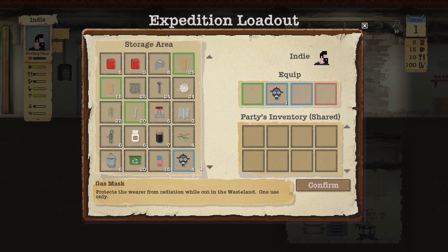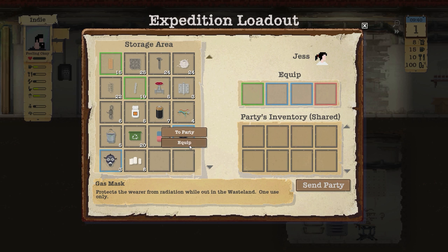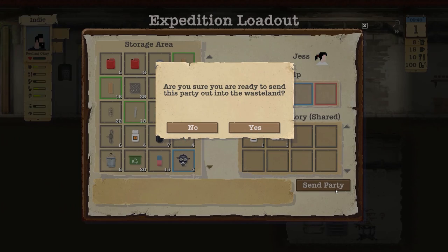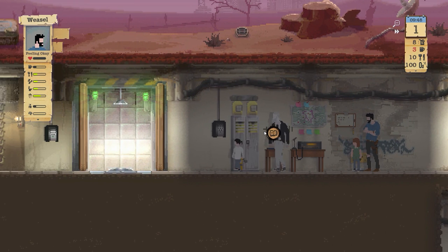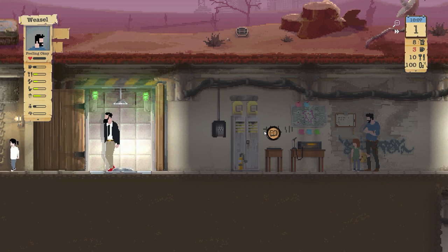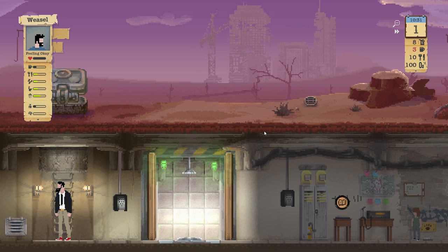Indy's going to have a gas mask and a pipe to defend himself, and Jess is going to get the same. We can take a few bandages - one bandage to trade, one anti-rad to trade - and that should be good for trading. Some of you were telling me I shouldn't bring anything to the wasteland for trading because I can gather stuff, but it's also nice to have something immediately to trade in case the first person I run into has awesome loot.